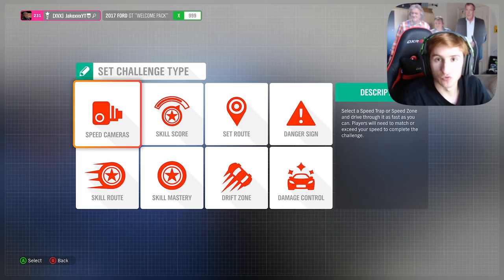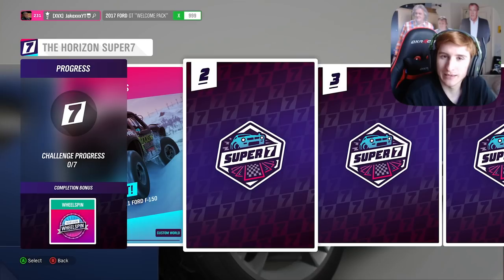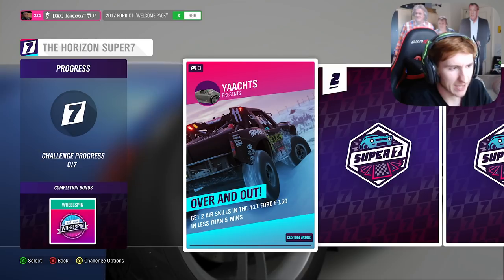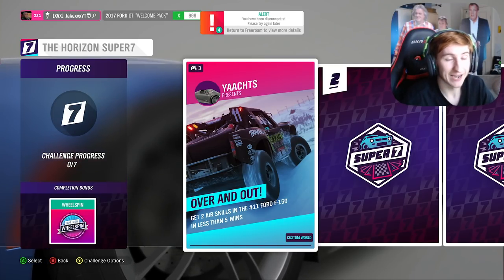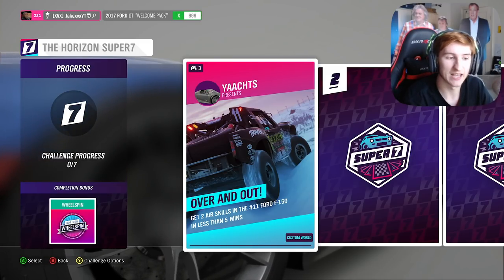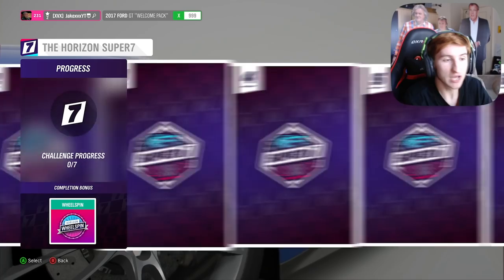Just loads of obstacles and structures can be added to these challenges. The main thing in Horizon Super 7 is you get seven challenges and you need to complete them all to complete a Super 7 run. For example, the first challenge I've been given is by a guy called Yacht and you have to get two air skills in the Ford F-150 in less than five minutes. I'm presuming that in his map he's added some jumps or structures to make it easier or harder to get these air skills.